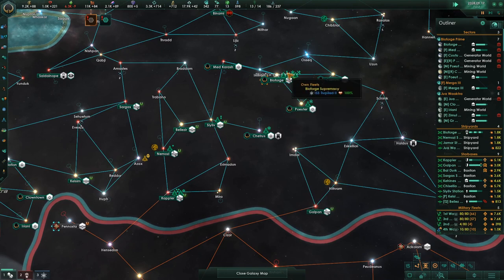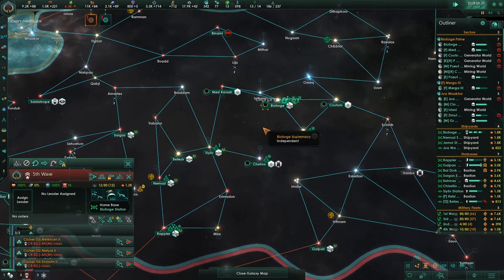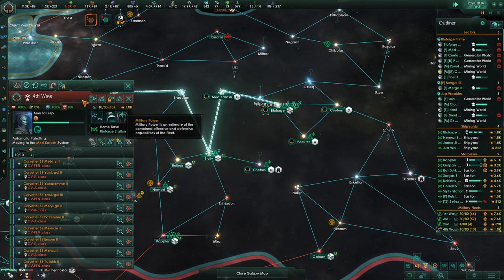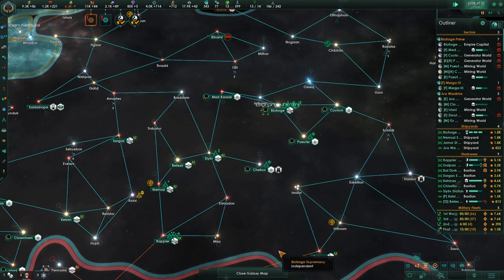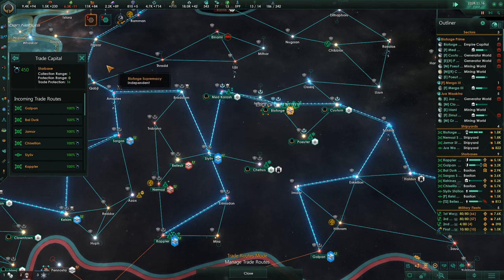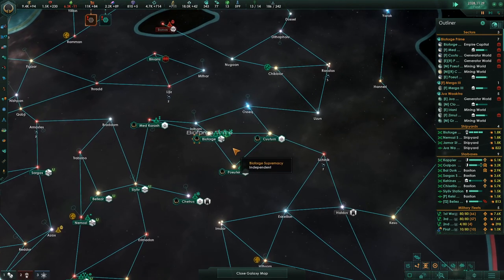I'm looking at all my ships here. These guys have no leader assigned — these are the pirates. I'm going to rename these guys; they're not pirates, they're pirate hunters. They are patrolling this route to knock down the piracy because this particular node has 168 to 165 coming through there, and we don't have enough overlap from our star bases yet to take care of that.